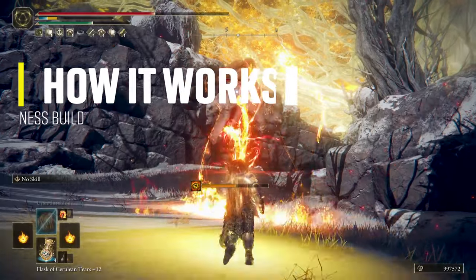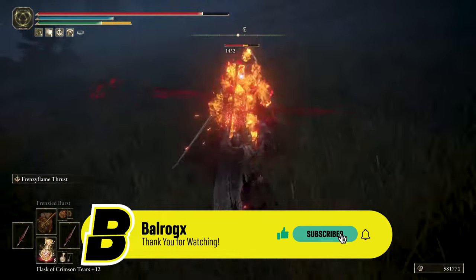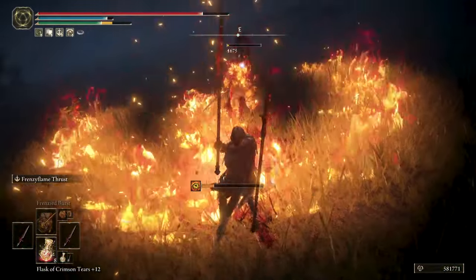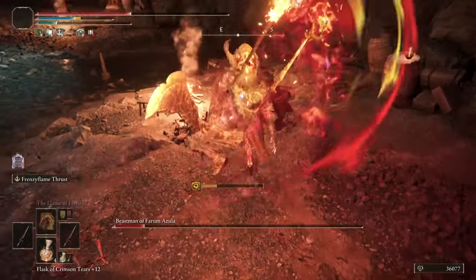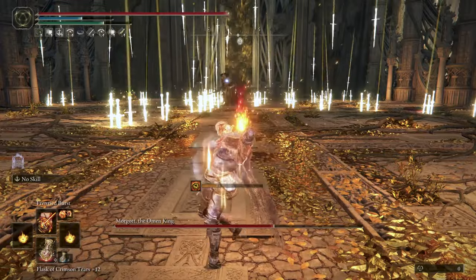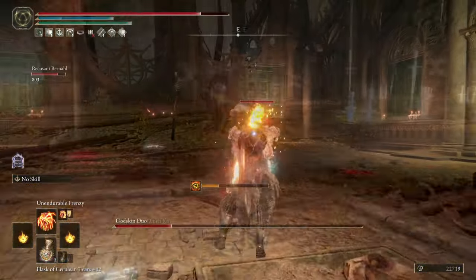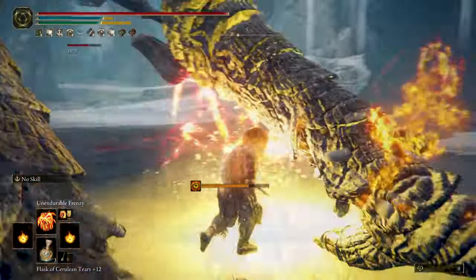So let's talk about how this build works. It's a frenzied madness faith build focused on the use of dual wielding attacks mixed with frenzied flame incantations. I have always liked dual wielding weapons in Elden Ring, so this was a good opportunity to play like that again. In PvE, unfortunately there are very few enemies that you can apply the madness status effect on compared to PvP, but still you can do a great amount of damage via your weapons or the madness incantations that can melt enemies and fill out your madness meter quite quickly.